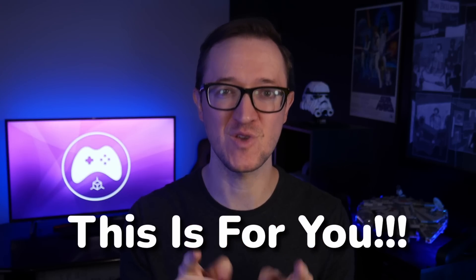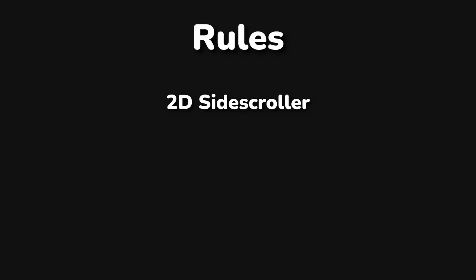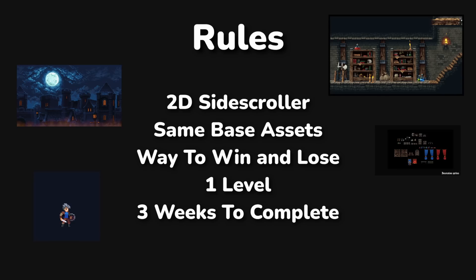And if you're still thinking he's full of it, this game engine experiment is for you. I recruited five game developers to make the same game with five completely different game engines. The games had to be a 2D side-scroller and use the same base environment and main character assets. There had to be a way to win, a way to lose, and at least one level, and they had three weeks to do it.